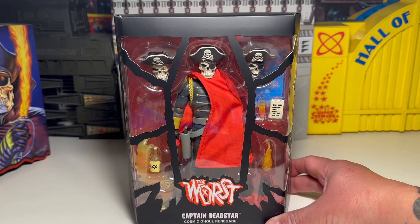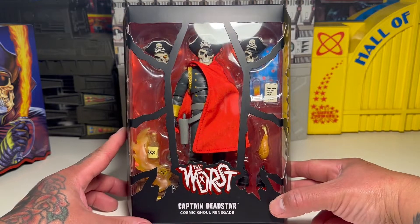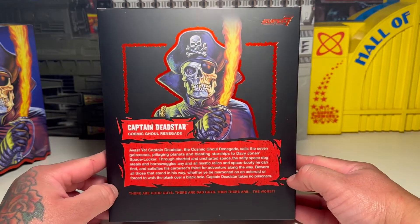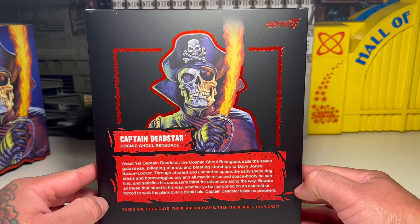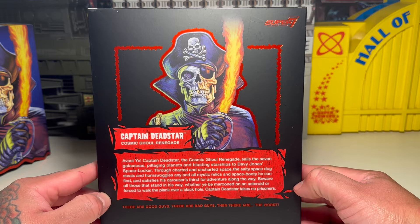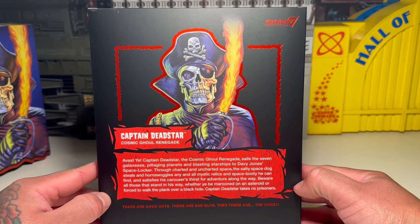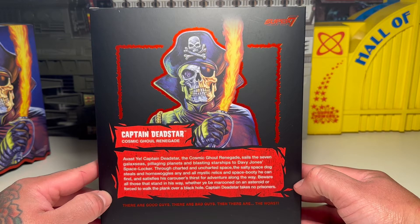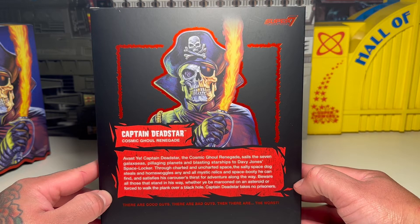Just slide that right off. We've got our figure, man. That is freaking cool, that is freaking sweet. And here's our bio on Captain Dreadstar, Cosmic Ghoul Renegade: Captain Dreadstar, the Cosmic Ghoul Renegade, sails the seven galaxies, pillaging planets and blasting starships to Davy Jones' space locker. Through charted and uncharted space, the salty space dog steals and hornswogles any and all mystic relics of space booty.